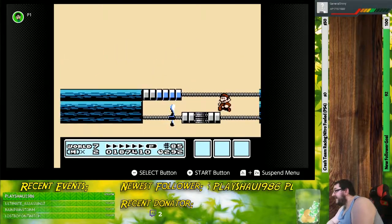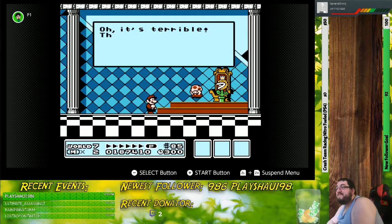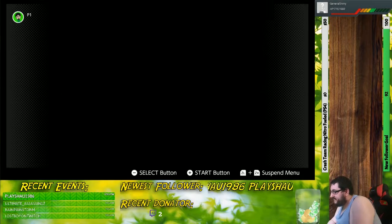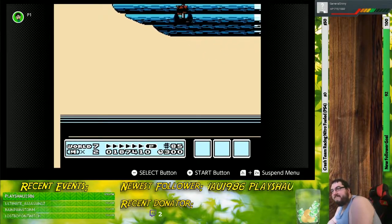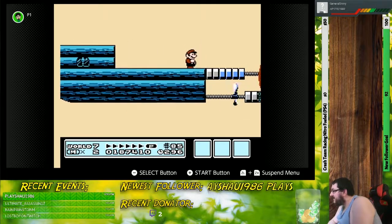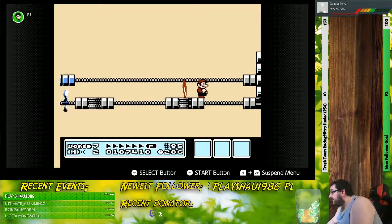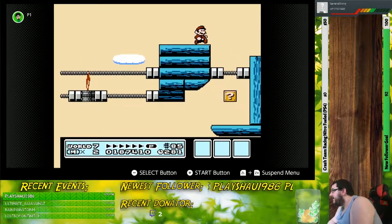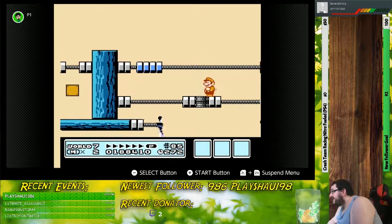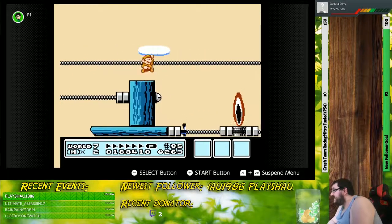Now we have this wonderful airship level. As I fall to my doom like an idiot and slip as if I was Luigi! This is another one of those instances where it's a good idea to use the P-Wing — you can just fly over this and say screw you. Honestly, the best power-up to have for this stage is definitely the Super Leaf or the Tanuki suit. That way you can slow your descent down.